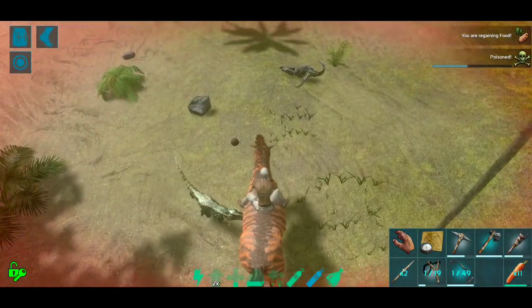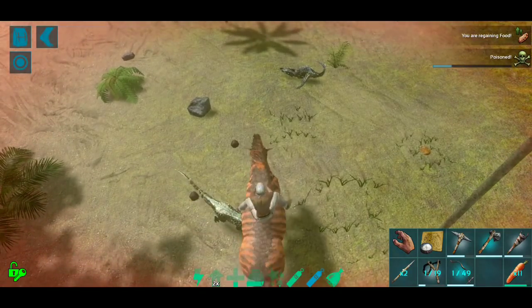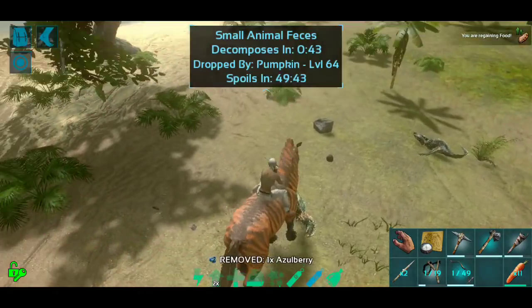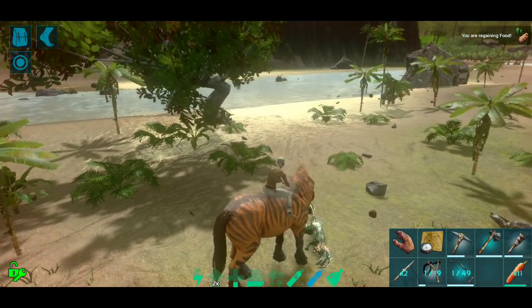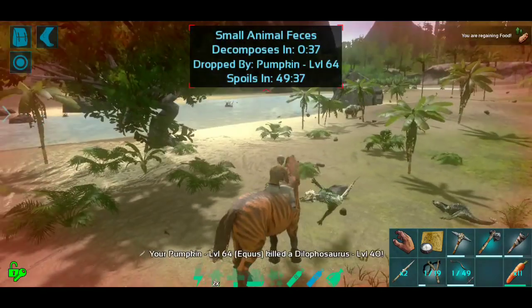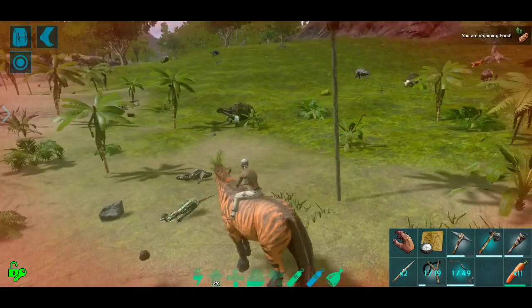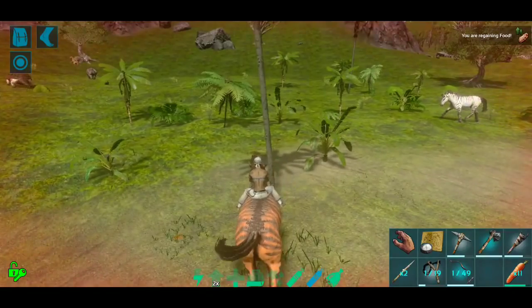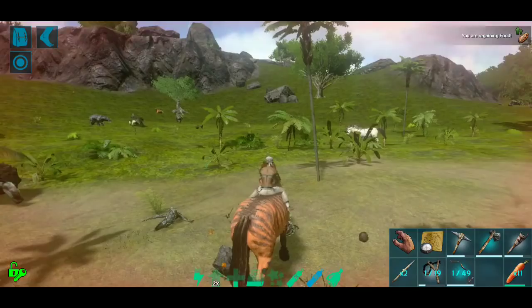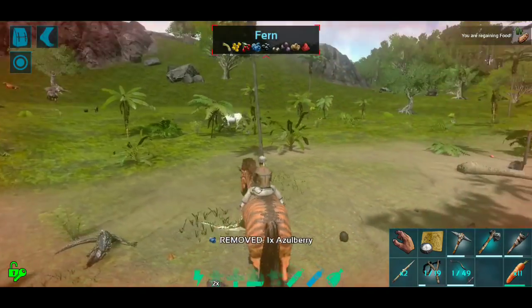Nope nope - what is after us? Can I put the bow away? Oh my gosh. Get off - I hate dillos! The other one may come back, it probably will. Dillos are the worst - they're right up there with raptors in terms of badness.